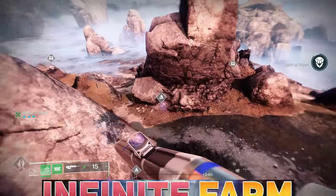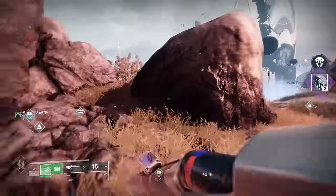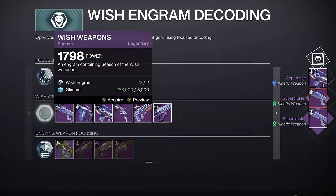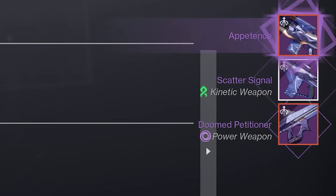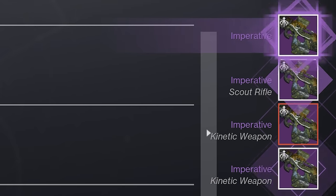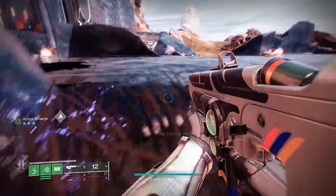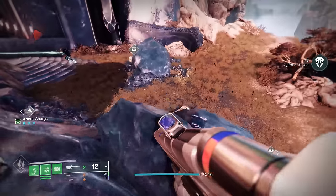We did not discover this farm until right after we put out our first guide. But this one is for our Wish Engrams and Red Border farming for our Season of the Wish weapons. This is no doubt the fastest method to get Red Borders this season — Red Borders for the Wish Weapons and Red Borders for the Undying Weapons, which have reprised rolls. We saw a couple Reddit threads about this last night over on the Destiny sub and we did some testing ourselves.